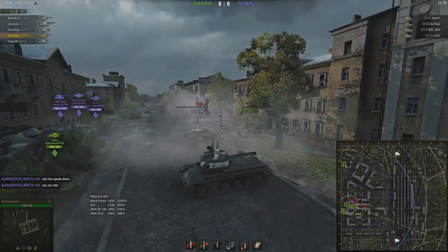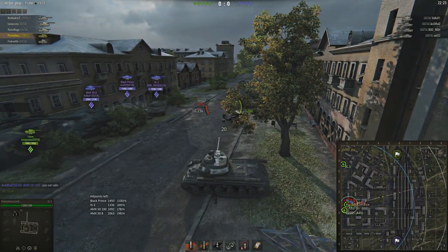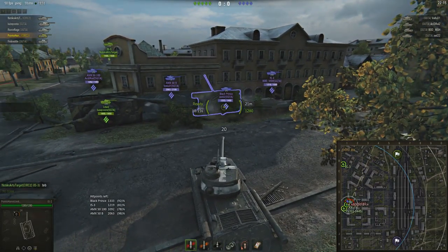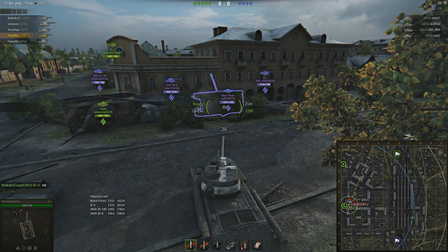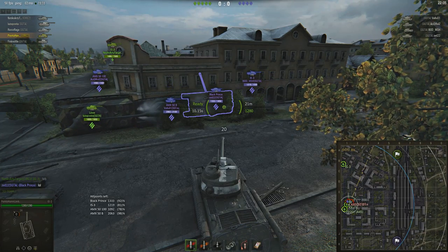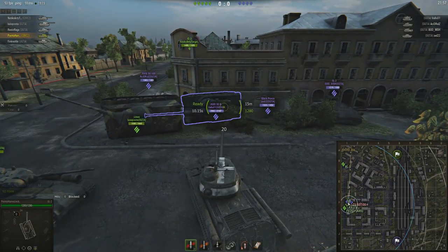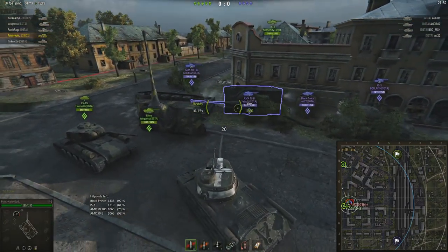If everybody pushes around the flank, the enemy will quickly figure it out and turn to face you, so you need to keep up pressure from all sides. When side-scraping, be aware of artillery — on Ensk it's not much of an issue off these buildings, but on other maps you can be happily side-scraping and suddenly an artillery shell splashes next to you and you take a bunch of damage regardless. Sometimes it's safe to side-scrape anyway because arty is focused elsewhere, but be aware of the risk.